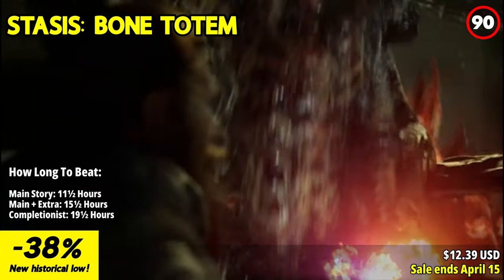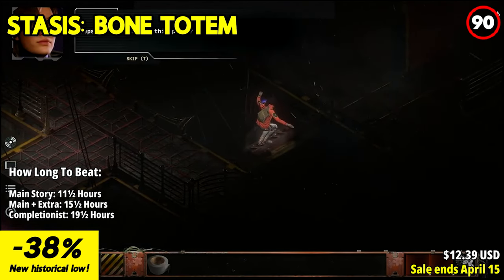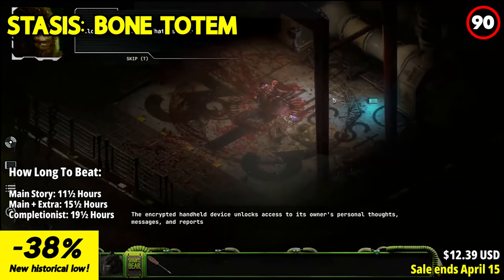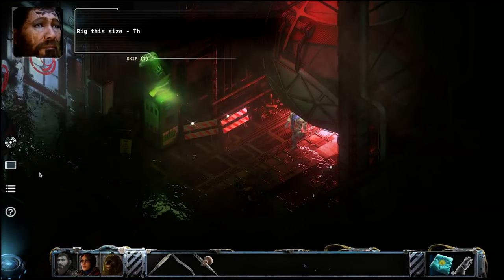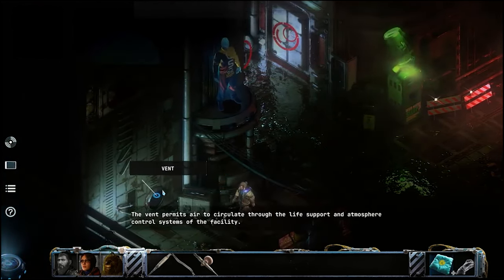Stasis Bone Totem plunges players into a chilling tale set in the depths of the ocean, offering a gripping narrative experience filled with mystery, horror, and unexpected revelations. Players assume the roles of Mac, Charlie, and their trusty companion Moises, as they navigate through a vast underwater base, solving intricate puzzles and uncovering the ancient secrets hidden beneath the waves. With its immersive narrative and tense atmosphere, Bone Totem challenges players to confront their deepest fears and test the limits of family resilience in the face of unimaginable horrors. Featuring the same isometric point-and-click gameplay that made Stasis a beloved classic, Bone Totem offers a fresh take on the series with its unique underwater setting and compelling storyline.